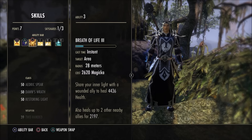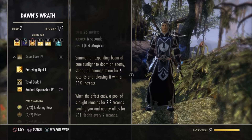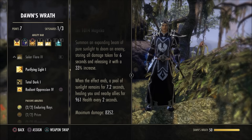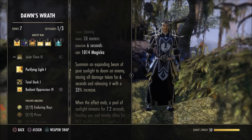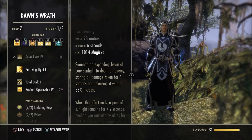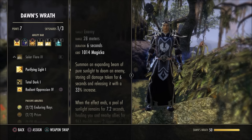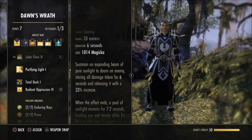This is a DPS build, so when you're in a dungeon or playing with a friend, replace Breath of Life with Purifying Light — the morph of Backlash. The morph heals allies in the area, which is a nice bonus. The reason this move is amazing is it summons an expanding beam of pure sunlight, storing all damage taken for 6 seconds and releasing it with a 33% increase. That is absolutely massive burst damage.